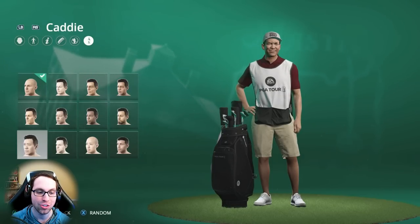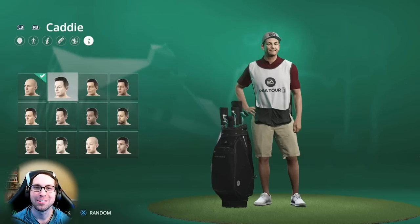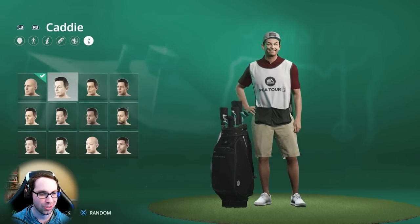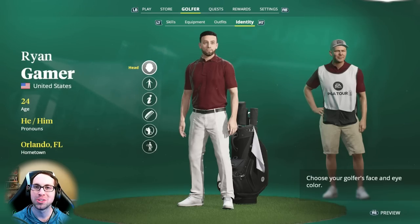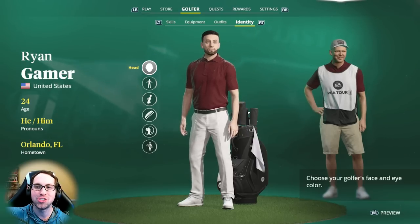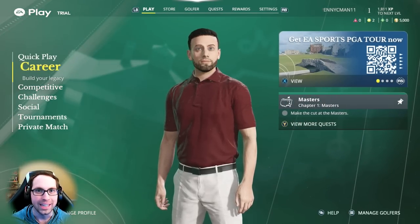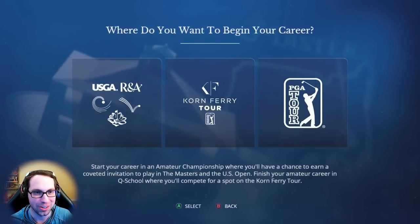The unfortunate thing is that Ryan Gamer's caddy is typically his wife, Doc, but there are no women caddies in this game, so Doc was not happy that she could not be the caddy. So now we have caddy Jerry — that's Ryan's long lost uncle — and that's what we're going to have to go with.